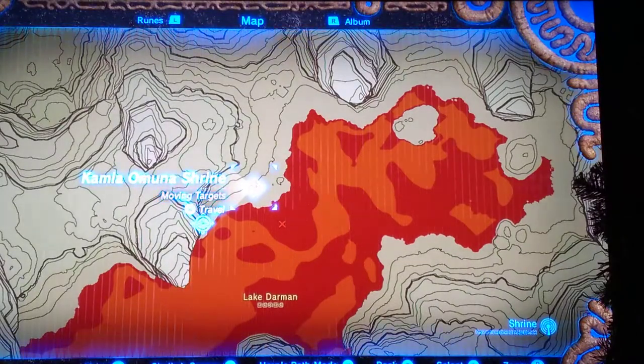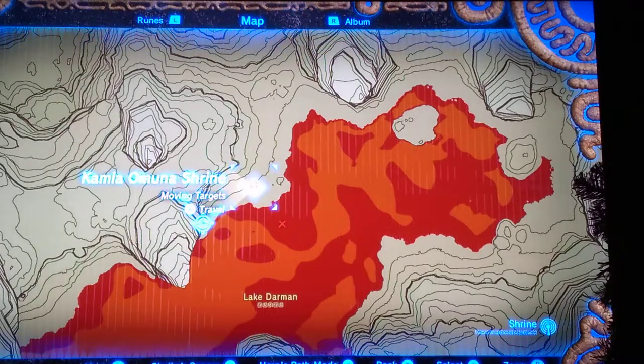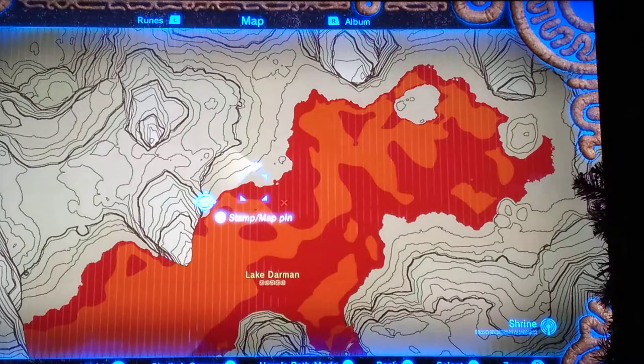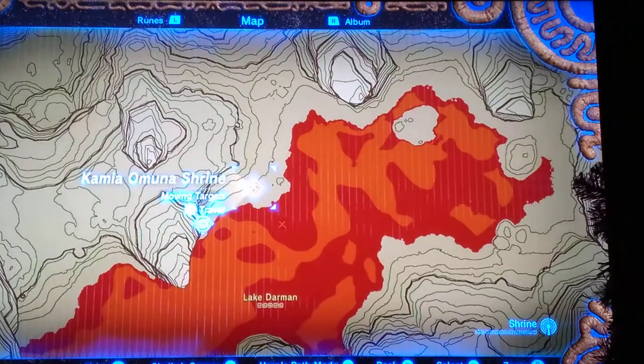Hello guys, this is Meeps and Bounds. Welcome to another video. Today I will be doing a short tutorial on the Kamiya Omuna shrine, which is gained by killing the Ignigo Talus Titan, which I did in my previous video. So if you haven't seen that, you should go check it out, or if you figured out how to do it yourself, then this is just a shrine walkthrough.